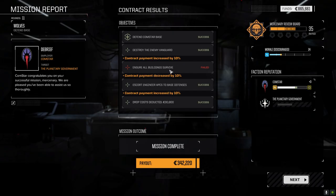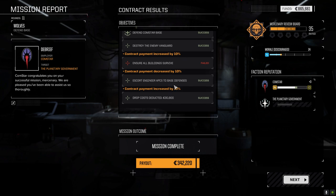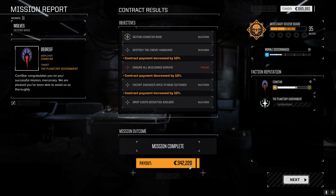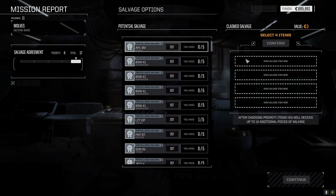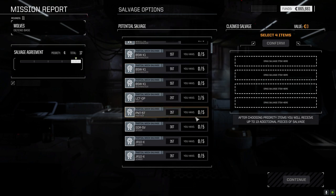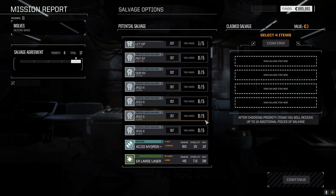Mission successful! We didn't get all the buildings but that's fine. Contract payment increased by 30% — that's a nice chunk of change, almost a full financial report. Took a little bit of damage but not much. The Jenner took a little. We took some self-inflicted damage as well. We got one, two, three, four Bushwhacker parts — not quite enough. Jenner X parts too.